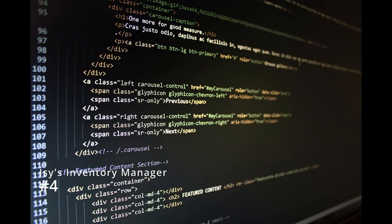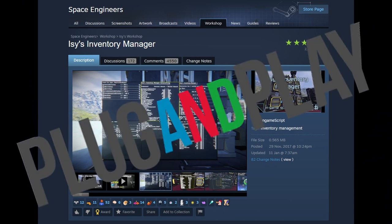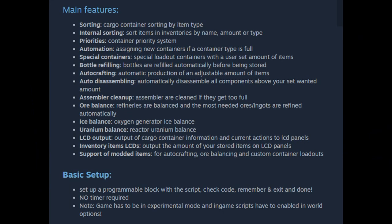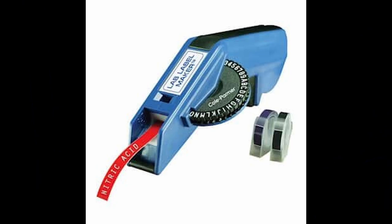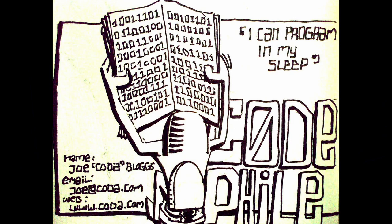Number four brings us yet another script: Izzy's Inventory Manager. This script is the definition of beautiful. You install this on your main base, set up a few simple parameters on your cargo containers, and you will never struggle to find anything again. Look at the feature list on the mod page — it's just an auto install for me, and I'd imagine for many of you too. It also helps in a subtle way: because you've got to add tags to your blocks to tell the script how you want it to interact with your inventory, you're getting into the habit of naming your blocks and giving them helpful naming conventions — an insanely useful skill that can really save you when you most need it.